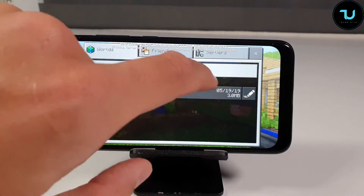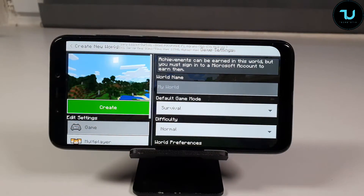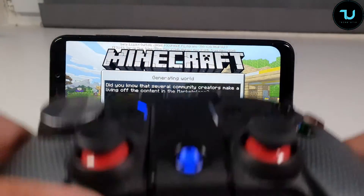Let's generate a new world — survival. Using the ePega gamepad. You can find the buying links below in the description.